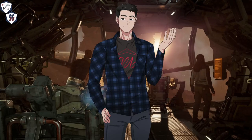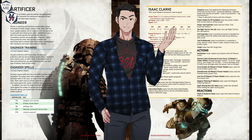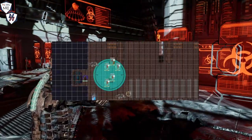In this episode of Husbando Homebrew, I'll showcase a 15th level homebrew artificer subclass based on Isaac Clarke from the Dead Space series, and see if he can survive a bunch of other homebrew necromorph stat blocks.